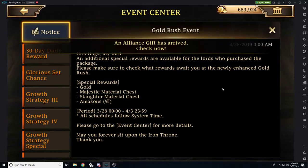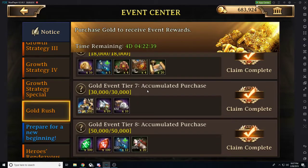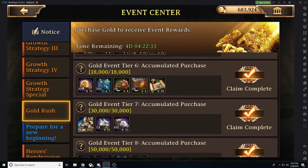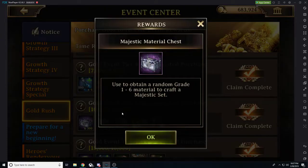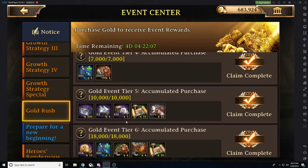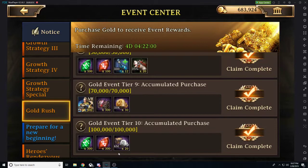For every dollar that you put into the gold rush event, you get about a dollar worth of rewards back. If you obtain 18,000 gold, which is less than a $100 package, you get 100,000 gold right off the bat just for participating. For 10,000 gold, which is only a $50 package, you get enough majestic material chests worth the equivalent of what you get when you purchase two $100 packages — and you're getting everything else that comes in that $50 pack. The rewards just keep going, up to 100,000 gold.